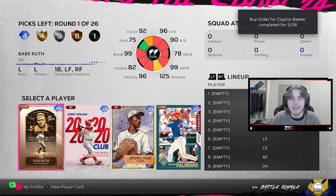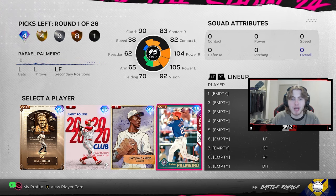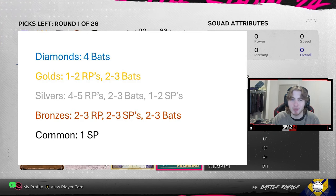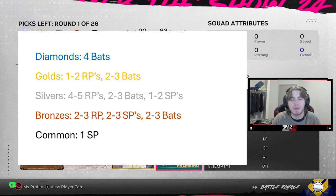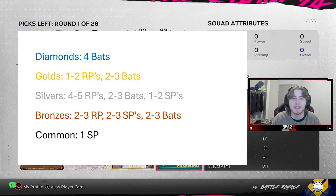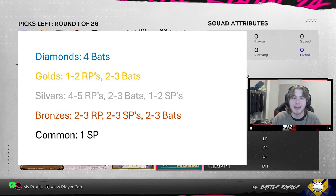On screen you can see a draft that we have just opened up. We got a first round of Babe Ruth, Jimmy Rollins, Satchel Paige, and Rafael Palmeiro. I'm going to flash up exactly my ideal draft. This is an ideal draft and goals I go for, but as we know in BR, things never go to plan — you plan for a diamond here and a diamond there and it typically never works out. Make sure you pause the video and read over exactly what I go for.